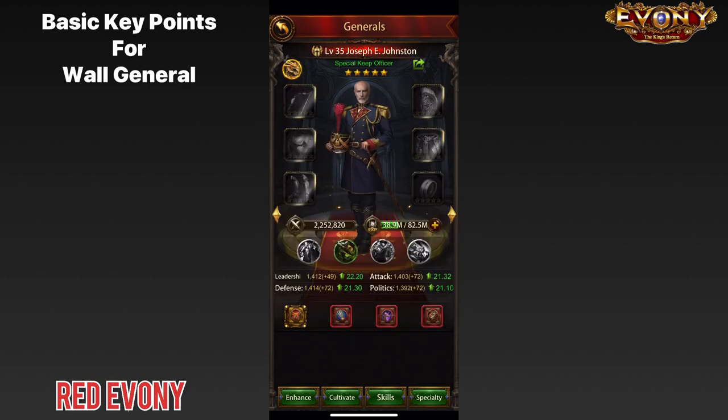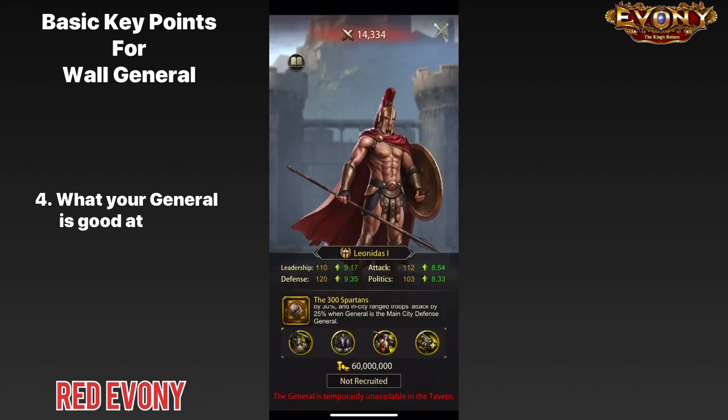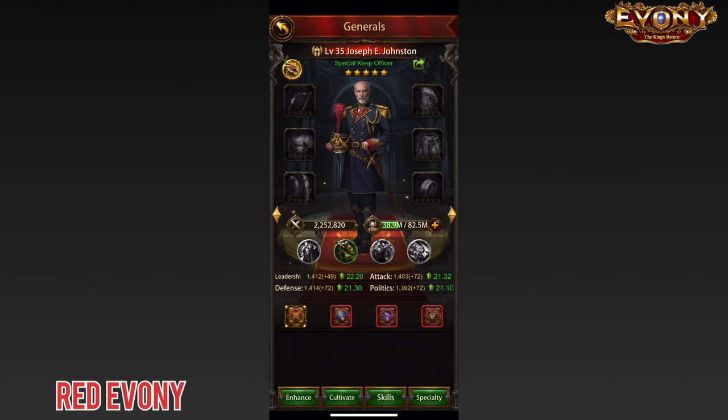The next thing that you need to keep in mind is your general itself. What is the general's special skill? What are the general's specialties? You need to keep those in mind. In addition, you need to keep in mind the troop types that your general will be preferentially buffing, as this will impact our choice of gear. You also need to consider special things such as in-city stats and debuffs.